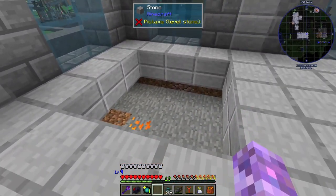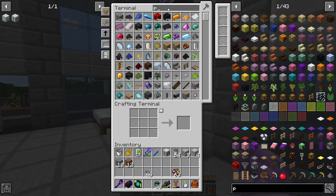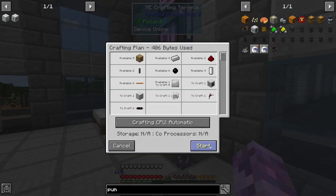Cables can still be there, that's okay. I think I have the auto crafting set up for pumps - make me one of them.